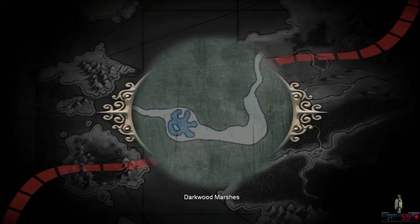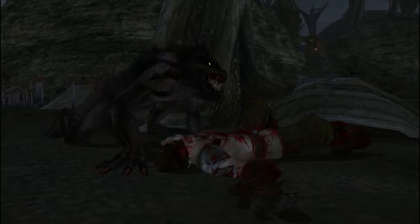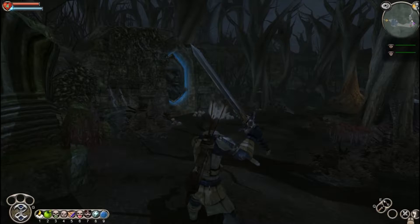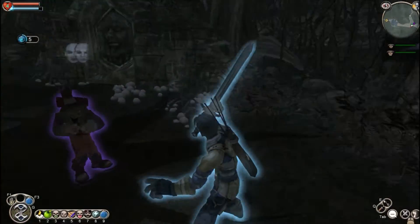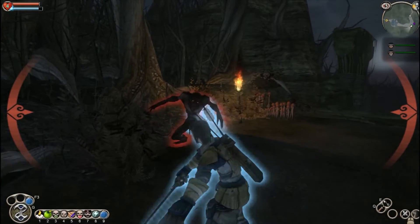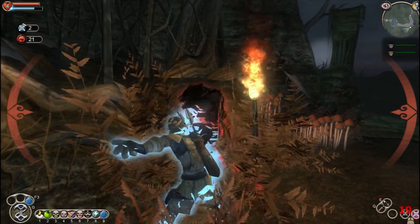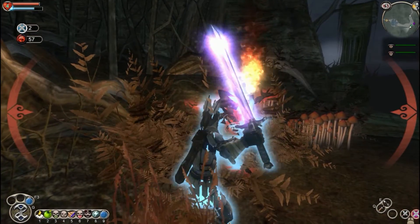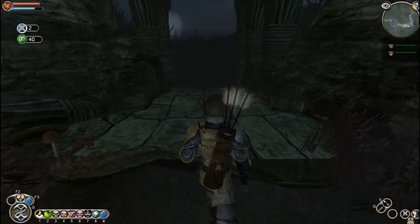Darkwood Marsh has a good demon door that we'll be doing later on. Balvarines — these things are a pain to fight. They've got a lot of health and attack very quickly, but once you have them pinned in a corner, there's not much they can do.